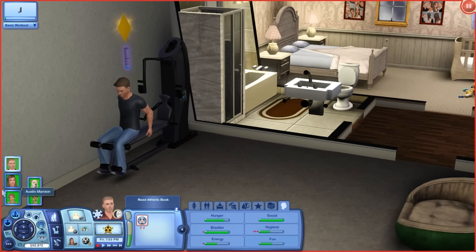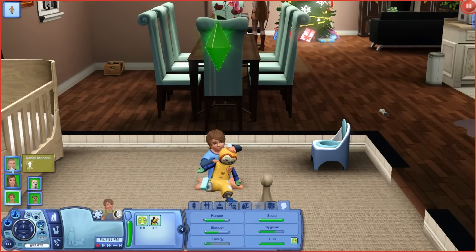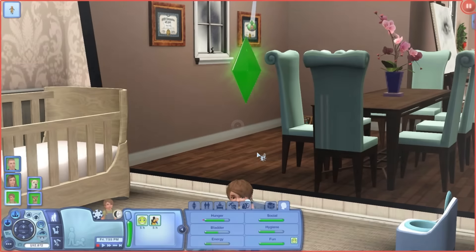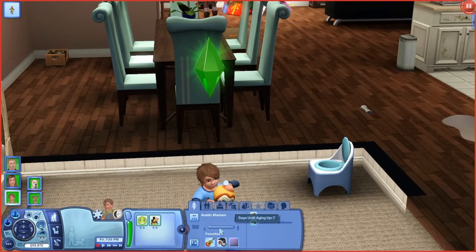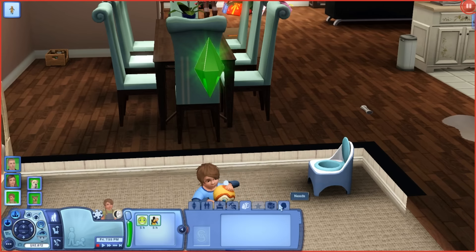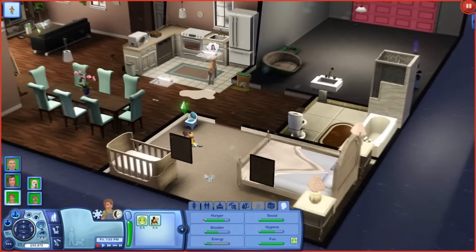I forgot to mention his name was Daniel Jigger — he took Aubrey's last name because I'm really picky about last names with my sims. This is Austin, their little baby. He just aged up today — hence the birthday cake in the kitchen. He's neurotic and loves the outdoors, seven days until becoming a child, and he's an Aquarius who likes lilac, veggie rolls, and rock music. He was not an accident — they tried for him.